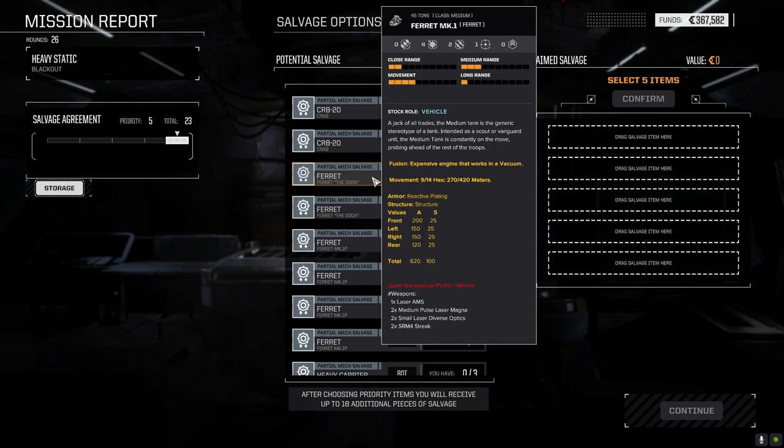The Duke. Ferret — I've got one of these already. Laser AMS, two Streak-4s, and a crap ton of armor. Moving at 9/14. Just pause and think about this vehicle for a second. 45 tons — look at the armor, look at the weaponry this thing has and what it could do. Moving at 9/14 with really good pilots. Moving ridiculously fast, got a low profile and it's nimble, which I think actually adds to evasion.